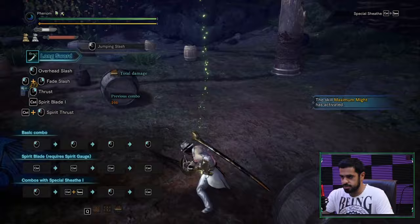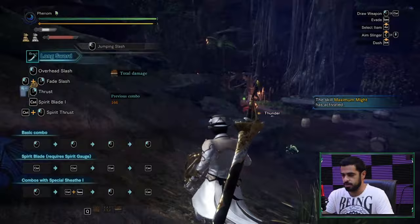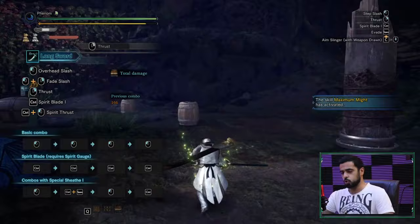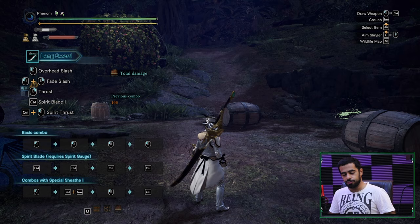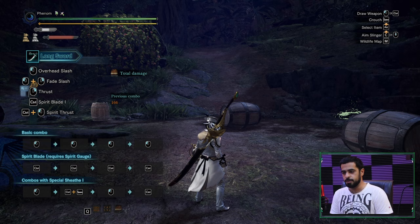One last attack: slide, then jump, then Left Click gives you a Jumping Slash. That covers the Long Sword mouse and keyboard guide. I hope you found it helpful — like the video if you did, subscribe for more, I stream Monster Hunter World and other games almost every day. Check the Twitch link and Instagram in the description.